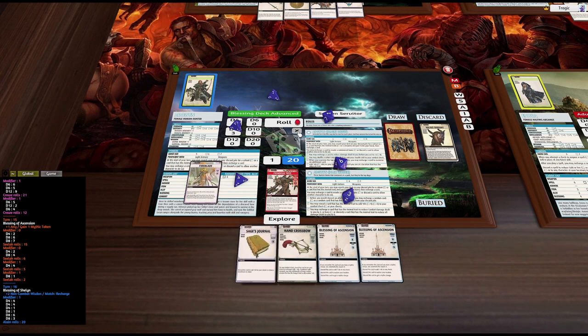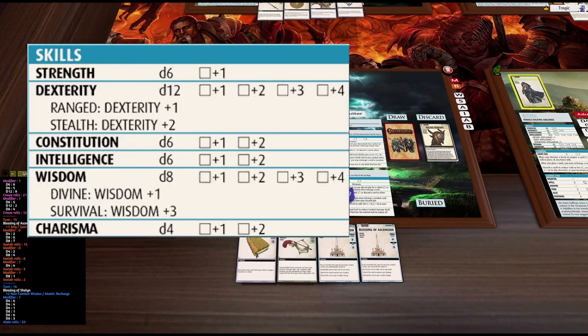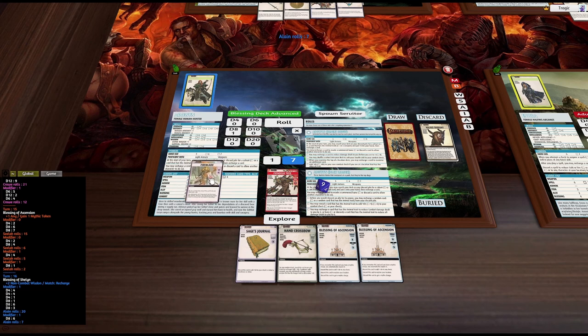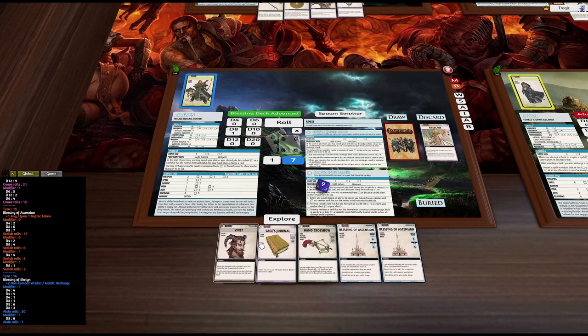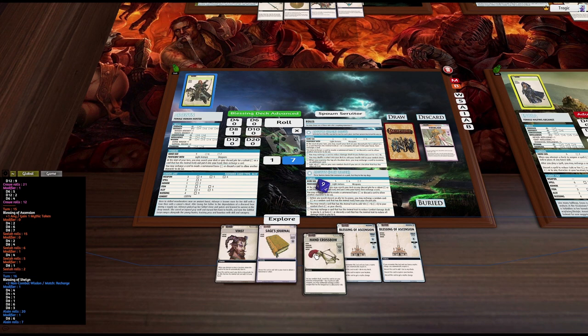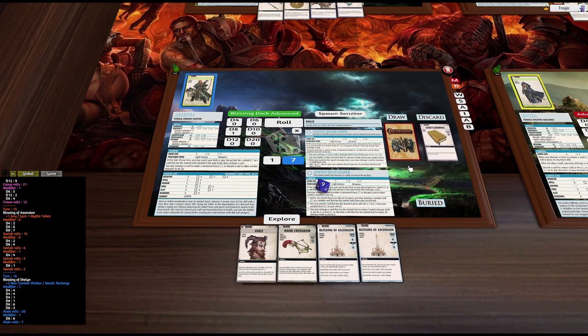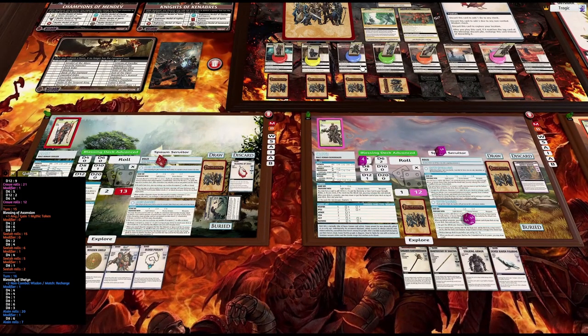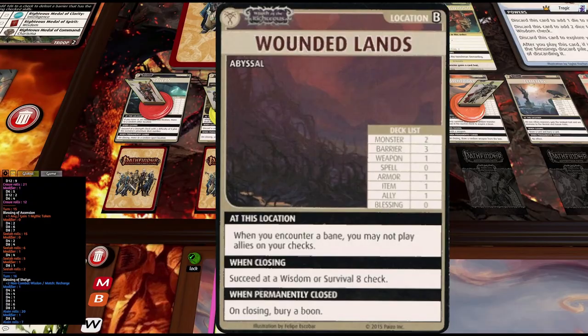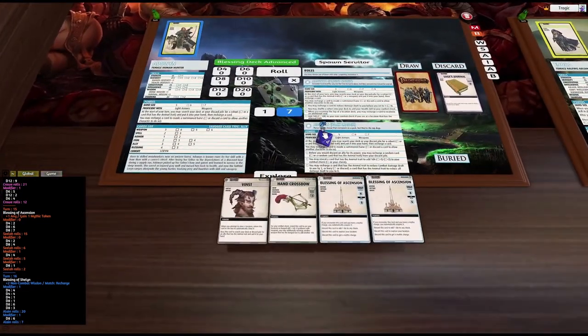Put this in my hand. We get a d8 plus 1 for wisdom — we need an 8, so we've got to roll a natural 7 to keep this card. We get another copy of Vince in hand. We also need to do another damage — I'm going to discard the Sage's Journal. The question is, do I want to dig any further into this deck? I don't think so, because she can close this deck when required, so I'm just going to stay there.